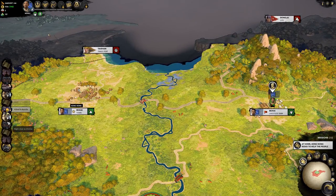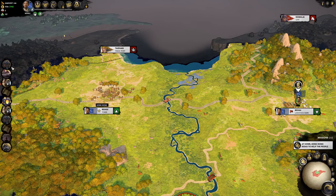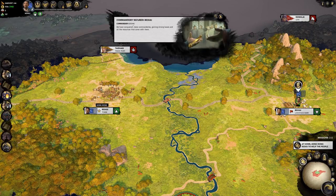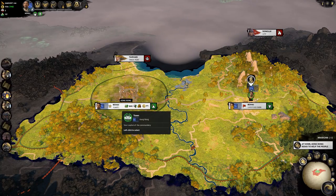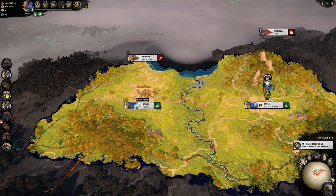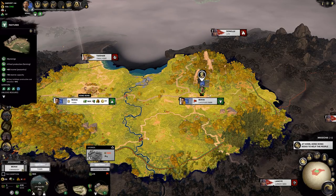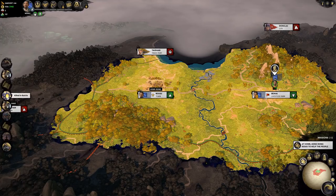When I look to the left, we have all the things happening in this turn. We have missions that I just read — those are grayed out — and new ones are still colorful. Commandry secured Bay High. And Kong Rong seeks to help the people: a stronger infrastructure allows for a stronger economy and greater opportunity for citizens. Construct or upgrade a building in Bay High Town — and we are already doing that, so once it's finished we'll have succeeded at the mission.